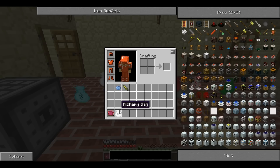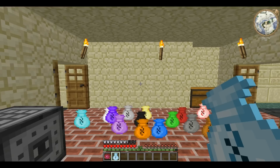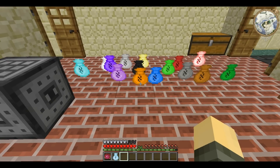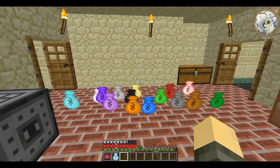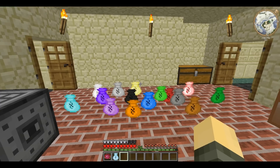If you make an Alchemy Bag and you want a different colour, you can put a single bit of dye next to it and it changes the bag and its contents. It's probably cheaper and easier to just make white Alchemy Bags and then dye them, because you need only one dye of that kind rather than a potential five.